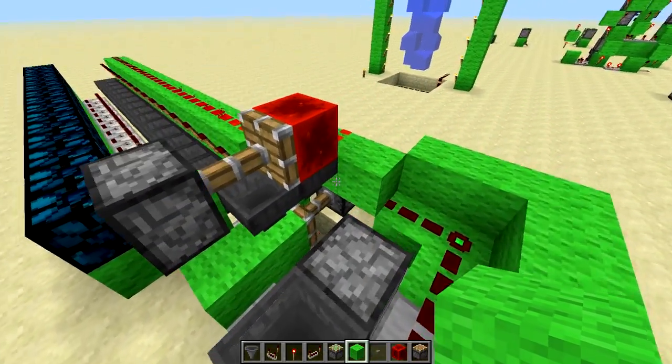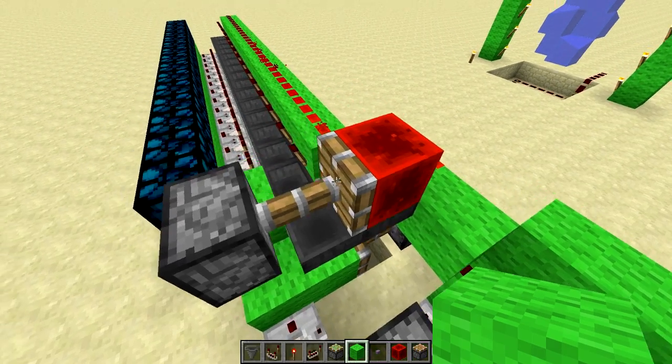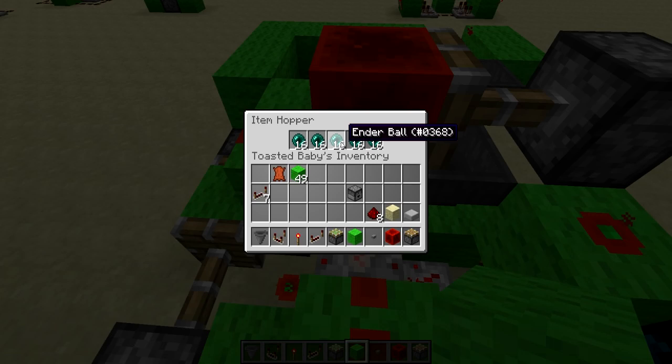The way it works is it uses a comparator hooked up to hoppers, and you can change the amount of time. The maximum is 15 blocks, and with a full hopper with 16-stack items it's 28 seconds — each item transfers from one hopper to another inventory in 0.35 seconds.